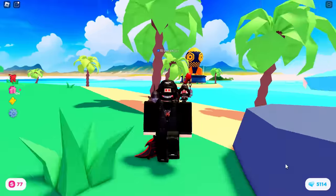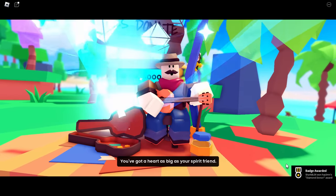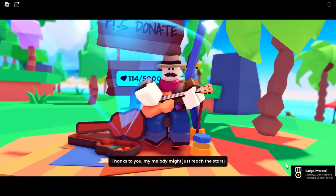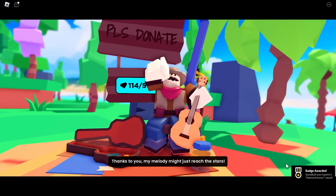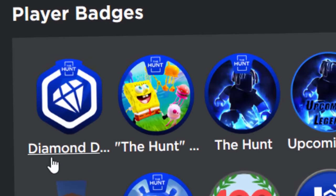Let's go and find him and speak to him by holding E. And there you go — we got the badge. So that guys was pretty easy. If you're stuck on the puzzle minigame, just take your time. But honestly, if you just copy what I did, it was so easy. That was pretty easy, actually — I've got to be honest.